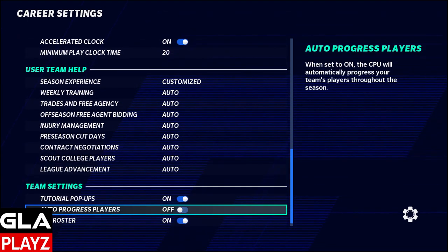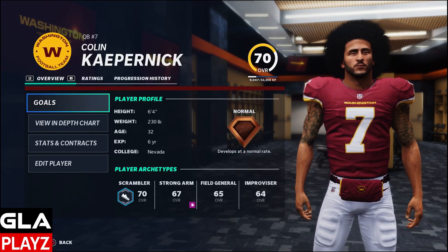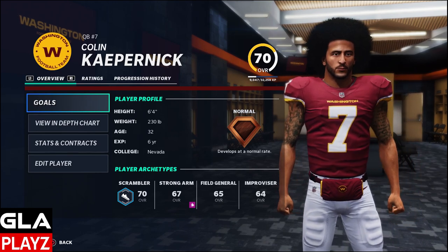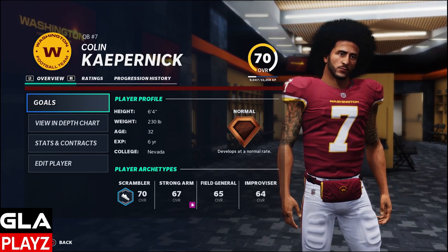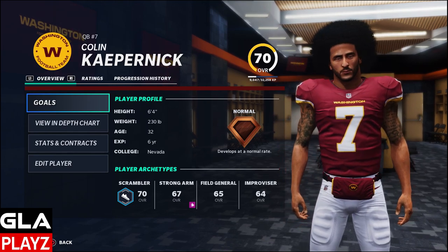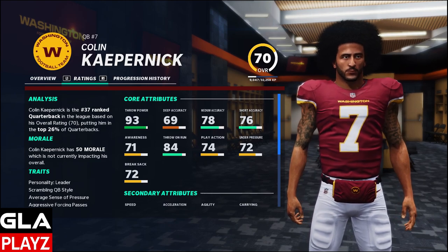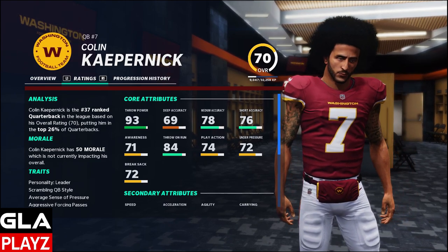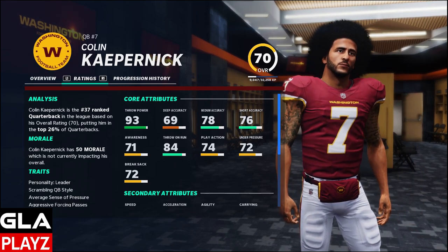The rest of the team is pretty much going to be simulated by the CPU. Colin Kaepernick is going to have no mobility — I went ahead and changed his ratings. I thought EA gave him a little high of a rating with the 80 overall, so I gave him a 70 overall rating. I gave him 93 throw power, but then messed with his accuracy — 69 deep accuracy, 78 medium, and 76 short accuracy.